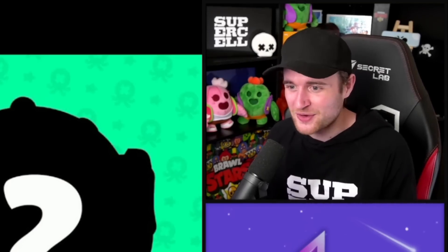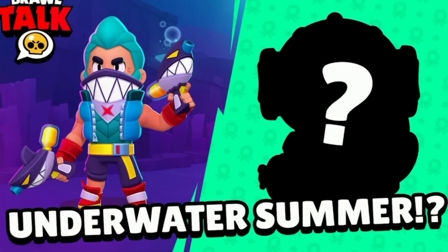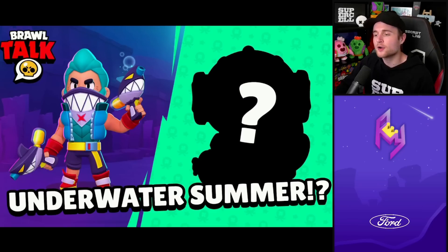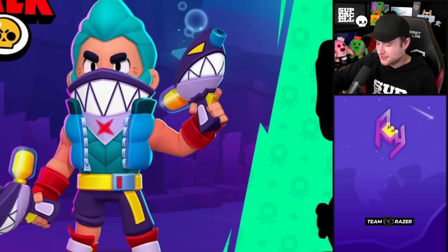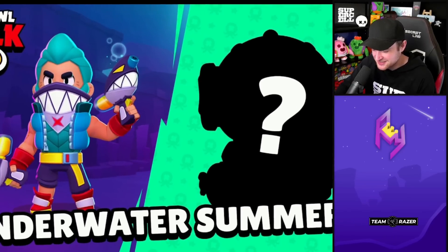The only other thing I'd like to point out is of course the text 'Underwater Summer,' which kind of confirms our suspicions and theories of some sort of underwater or aquarium update. It looks like we're actually getting that, with the hashtag along with this text on the thumbnail. It's looking amazing - I'm really liking this theme. It's like a shark Colt skin, it's so awesome. Be sure to let me know what you guys are thinking about the thumbnail and the silhouette of the new brawler.